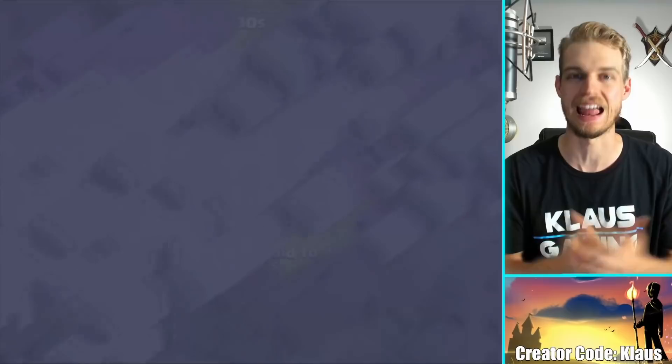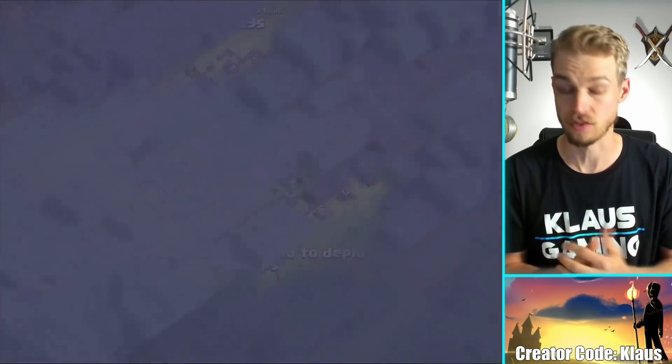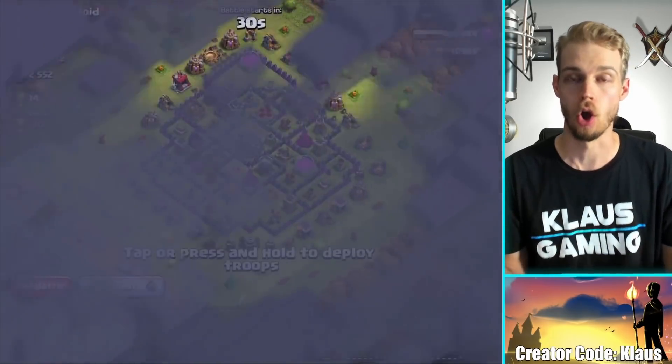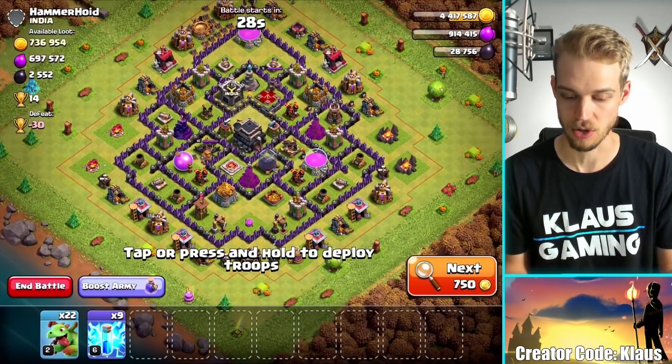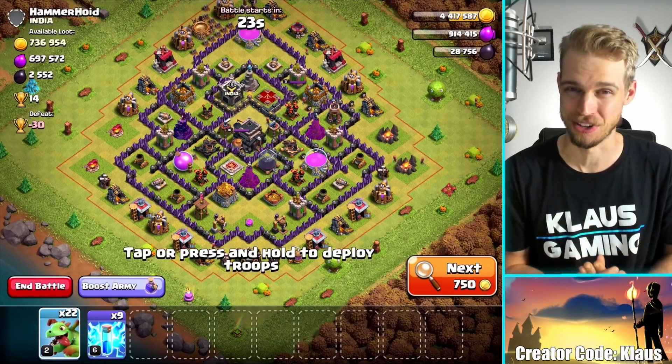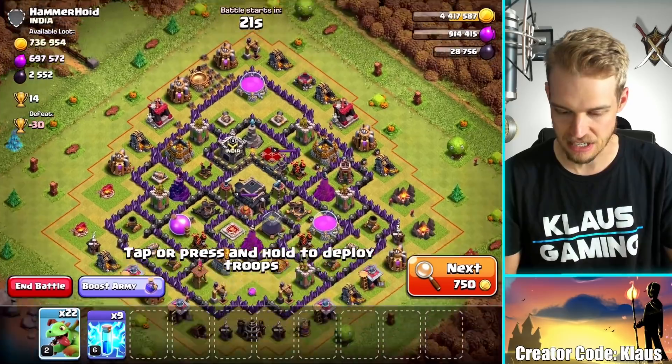But first, I've got to find a base that actually works for me - something with a lot of gold. I'm totally not used to farming gold; I'm used to focusing on dark elixir. So this is going to be a little weird, but I found a base. 700,000 gold. That's perfect - that's exactly what we needed to find.